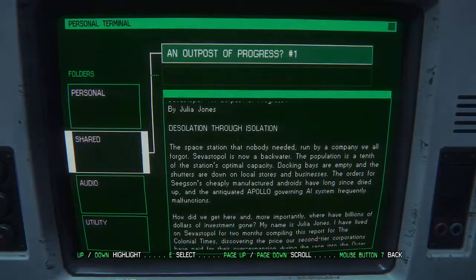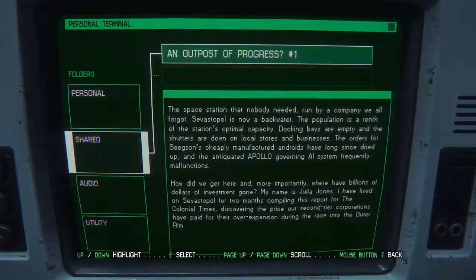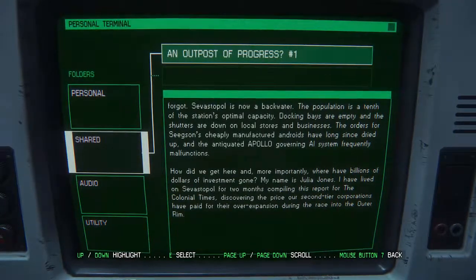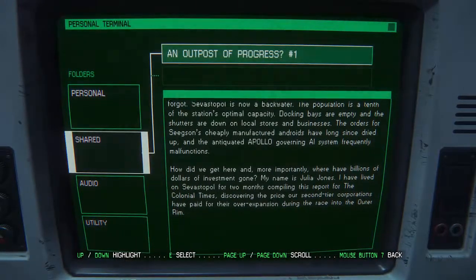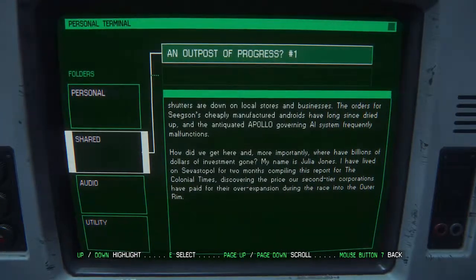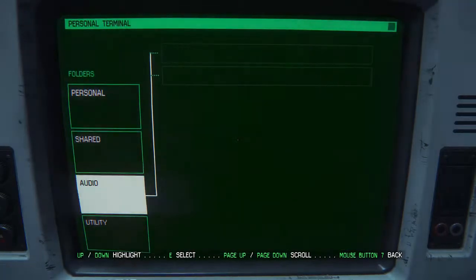'Space station that nobody needed, run by a company we all forgot. Svastopol is now a backwater. The population is a tenth of the station's optimal capacity. Docking bays are empty, and the orders for CSUN's cheaply manufactured androids have long since dried up, and the antiquated Apollo-governing AI system frequently malfunctions. My name is Julia Jones - I've lived on Svastopol for two months compiling a report for the Colonial Times.' I keep hearing something behind me, and it's bugging me.